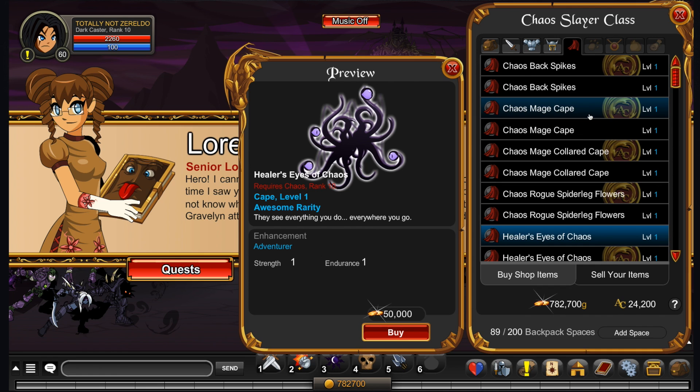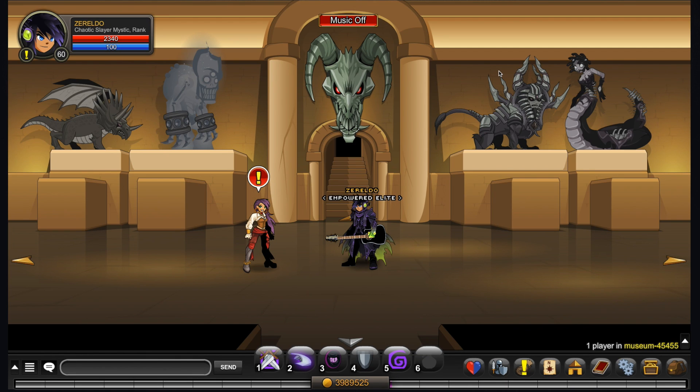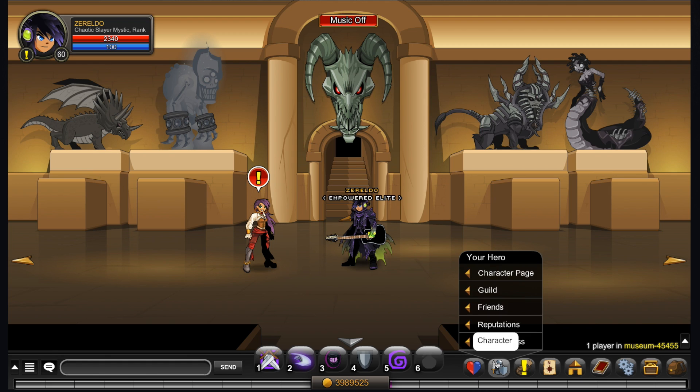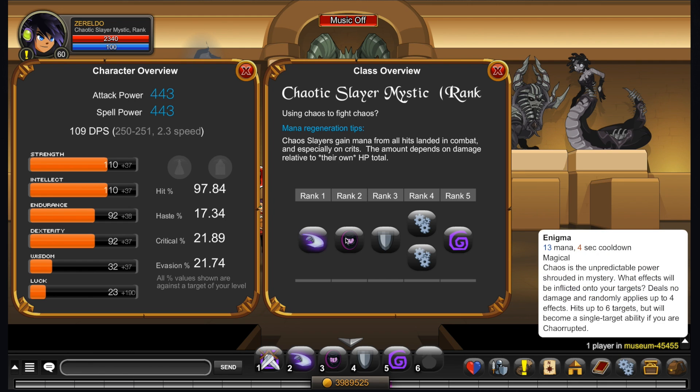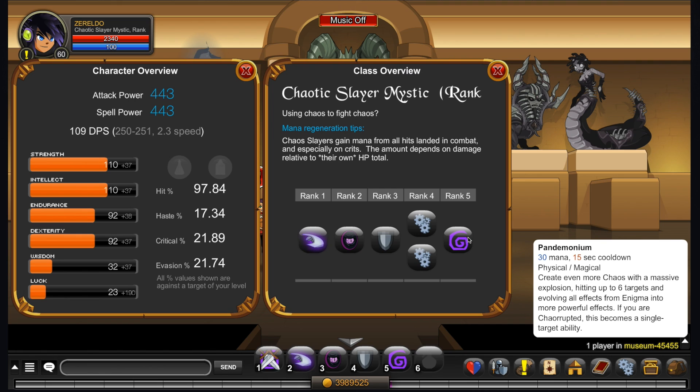It might take a while to rank up, but it is doable. Once you have your Chaos Slayer class — whichever one you've chosen — you'll want to enhance it. I recommend going with full luck because it is a Chaos class; it's got that aspect of randomness that you really want to go with. You'll definitely want the high crits for this class. Strength and intellect are around the same, and you don't really need to worry too much about bolstering either. I'd say bring up your health with fighter enhancements.